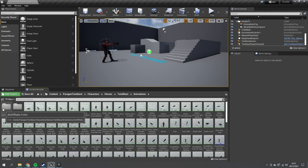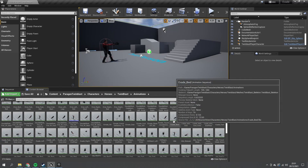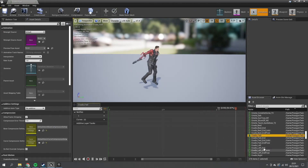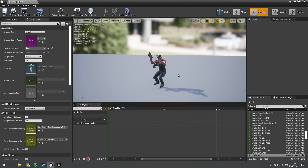Let's look at the animations for Twin Blast. In here he has evasion animations: evade backward, evade forward, evade left, and evade right. As you can see they're not root motion — they're root locked in space. If you are using root motion you can do that, and if you have questions about root motion just leave a comment below. We are sticking with root locked here.